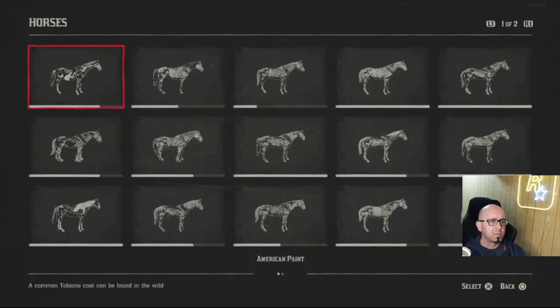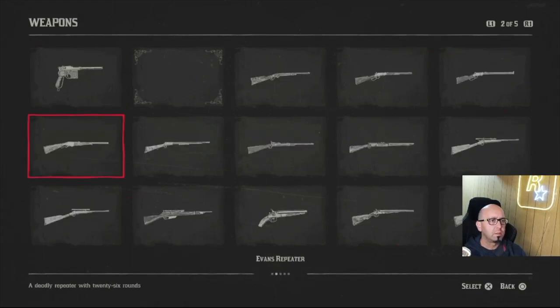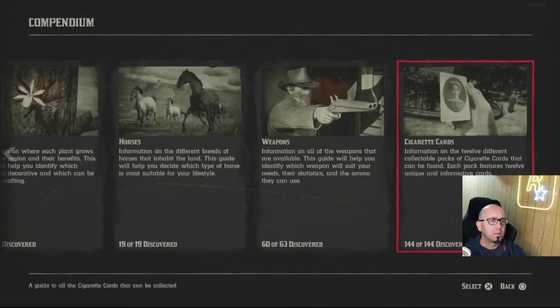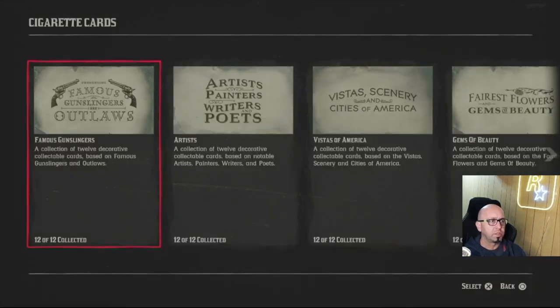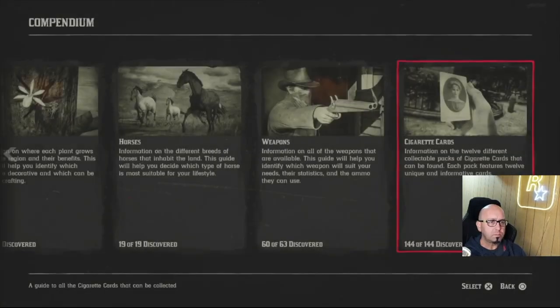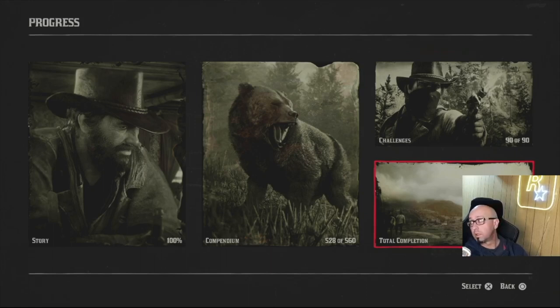Horses — I think I did that in the epilogue also. Weapons — I can't get all of them because I don't have GTA 5. There's a knife you can get if you do a certain mission in GTA 5. The treasure maps I did in chapter two — it's a good payout. And that is it — I'm hiding it but this is 100 percent completion right here.